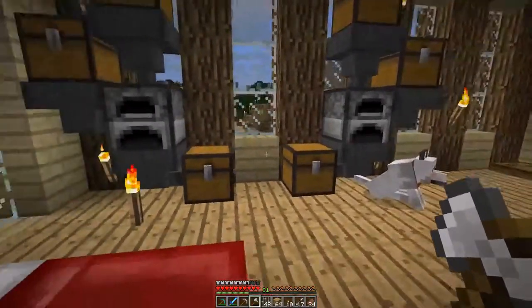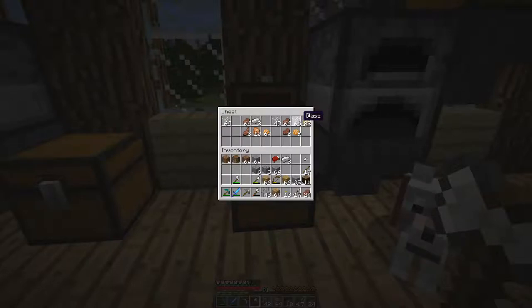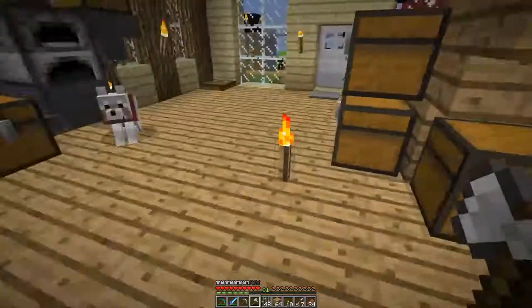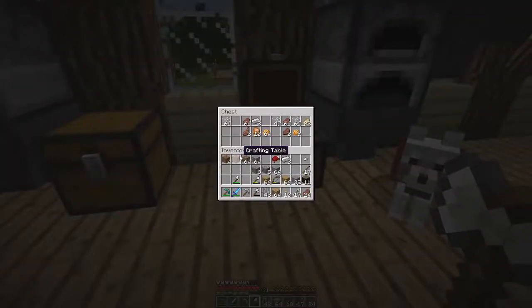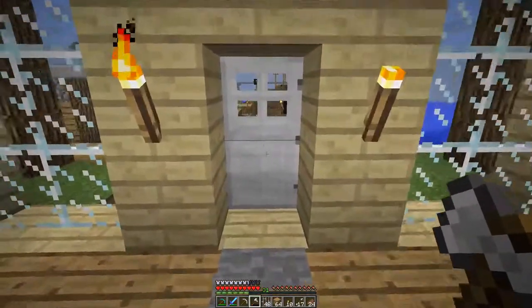In today's episode, we'll be working on my villager prison, so the villagers don't actually get themselves killed, because I've lost quite a few of them recently and I want to definitely change that. I got this idea from Mark's video, which is Adults-Only Minecraft, and I'll link that video in the description below. I would definitely suggest checking out his channel - he has a lot of nice stuff and streams quite often during the week.